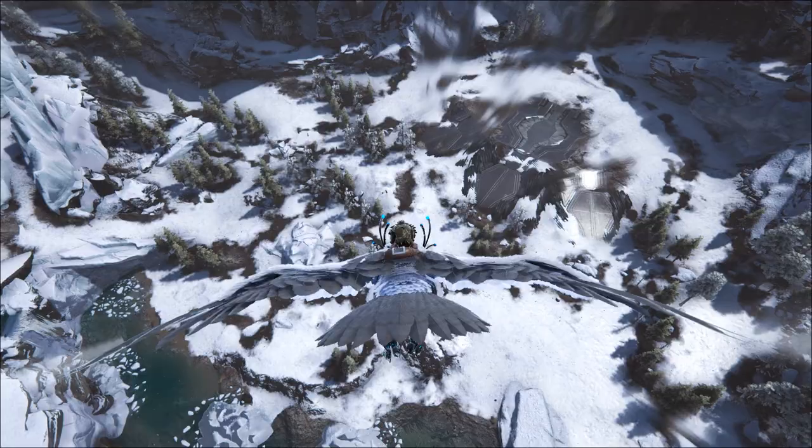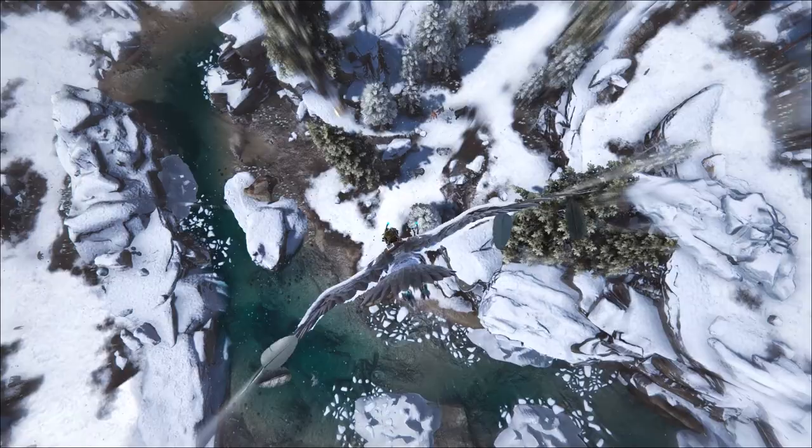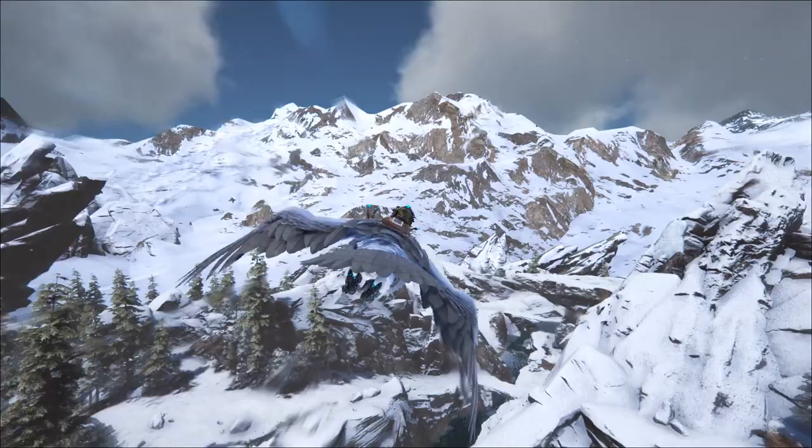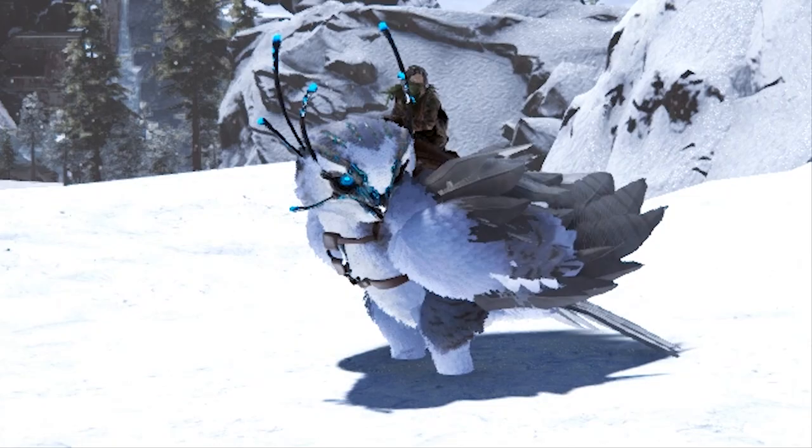A snow owl's flying mechanics are very similar to that of a griffon's. It will glide when slightly angled downwards and can pick up some fairly fast speeds if the angle increases. It also has the responsive lean mechanics like that of a griffon, and they have higher base speeds than the Argentavis and even the Pteranodon when in glide mode. It's worth noting that the snow owl is not capable of picking up other players or creatures.